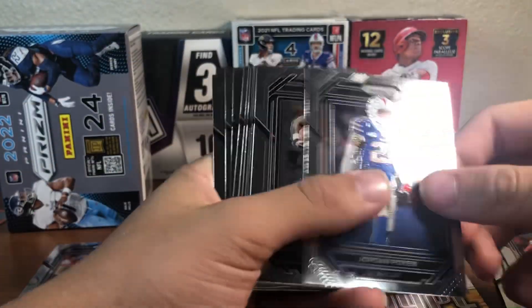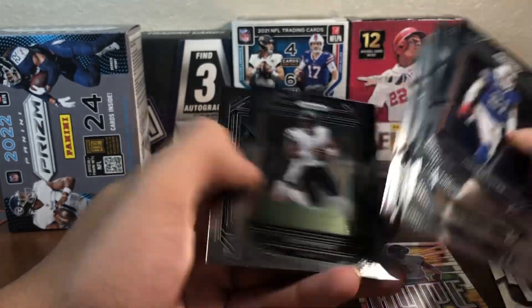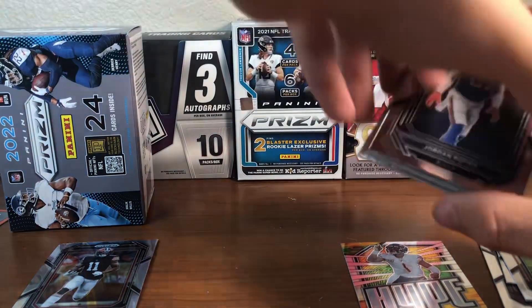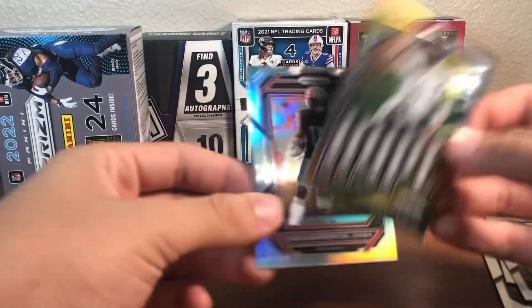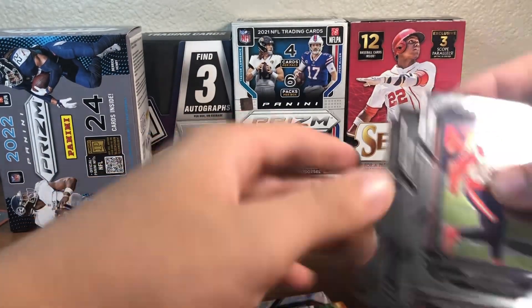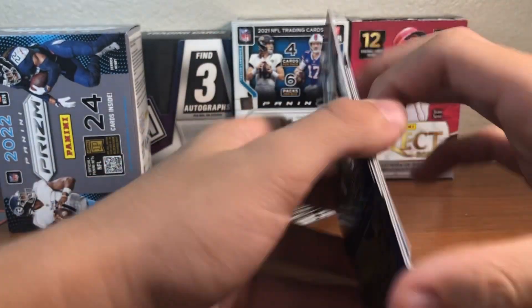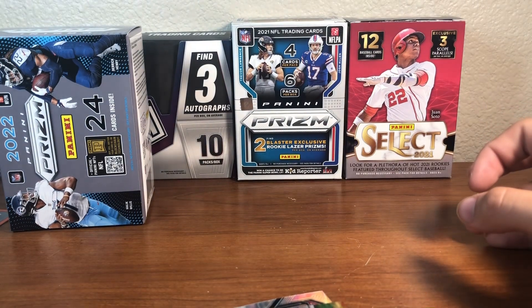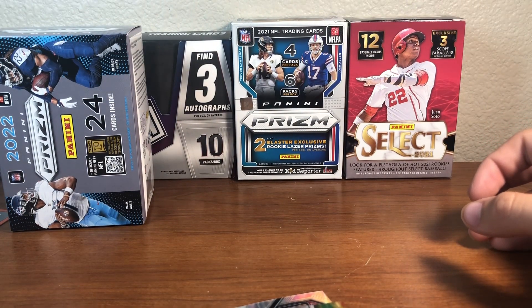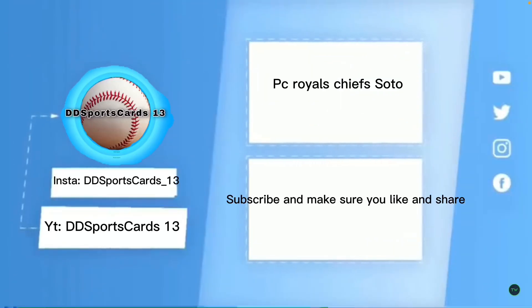Nothing too good in the box besides the 900 points — so that's not too bad. Not worth too much money, but still pretty cool. Here's our silver — we got a cool Justin Fields. And our rookies. And then our red, white, and blues. But that's it for this video. I'll be trying to post more really fast. I hope you guys enjoyed this and we'll see you in another video — peace!